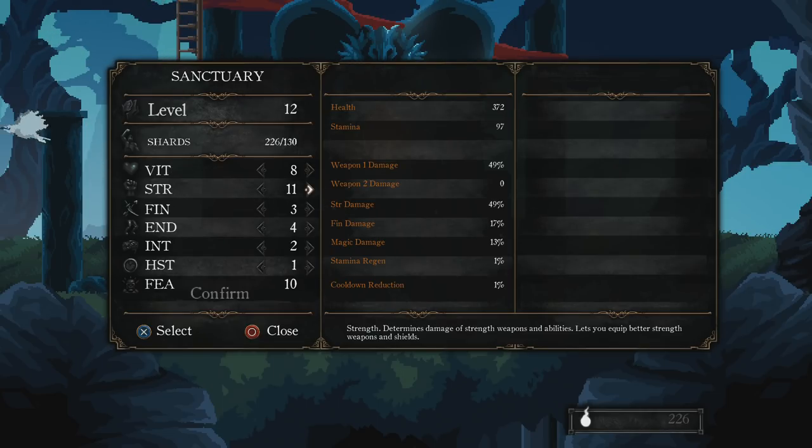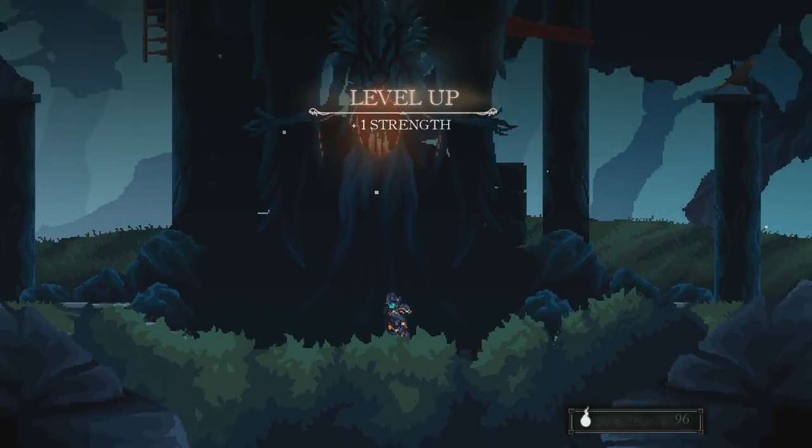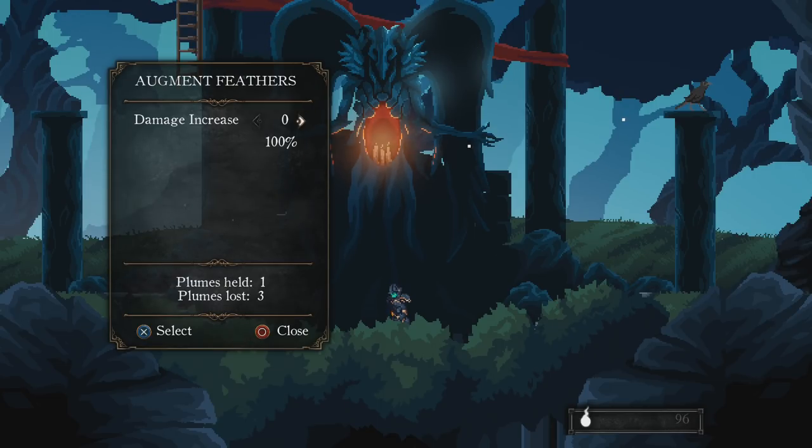We have these shrines that we go to and we're able to increase our abilities and our skills and we level up. We get better. You collect souls in order to do this. You can reclaim your lost plumes too — those are special items. You can augment your feathers to increase them, and use abilities for that.